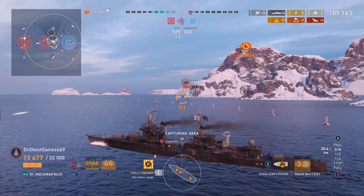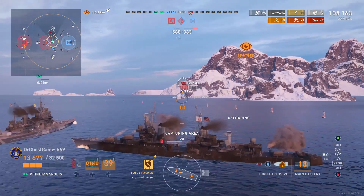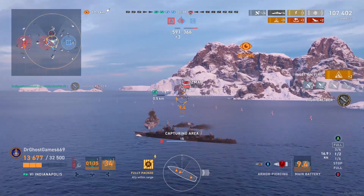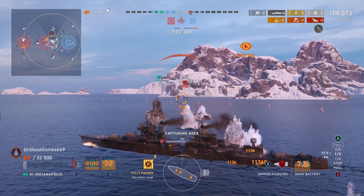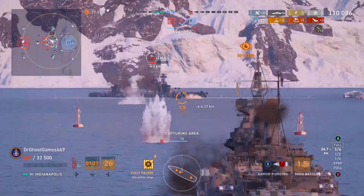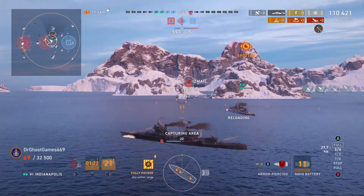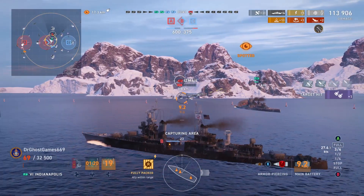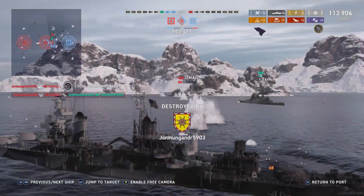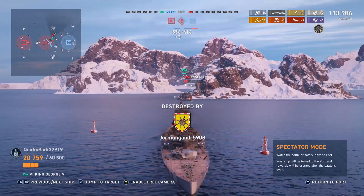If you guys have the win, no need to rush out there and throw it away. I feel pretty confident because I've got Corkybark here in his King George with me. And yeah, we get absolutely hammered and left on 69 health — of all numbers to be left on, it's 69. Now here's some AP action. Unfortunately, Russian armor, Russian belt — not much we can really do about that. Not a whole lot of results and we get taken out by his secondaries. But I think that was a good match to show off regardless — that was awesome.